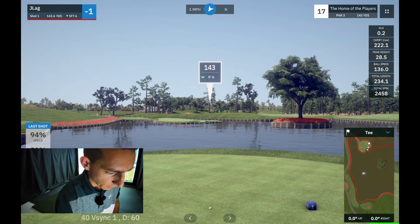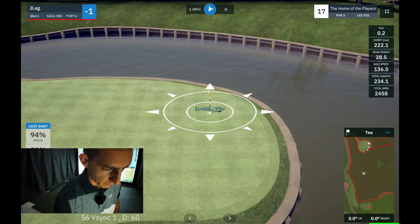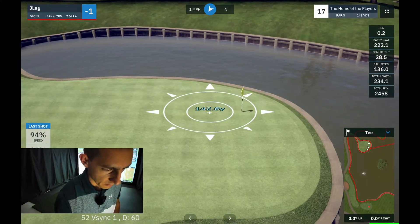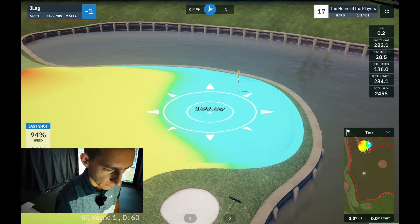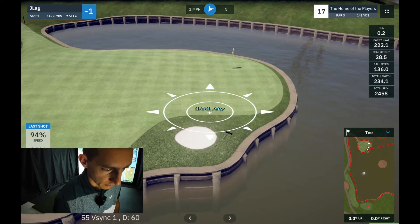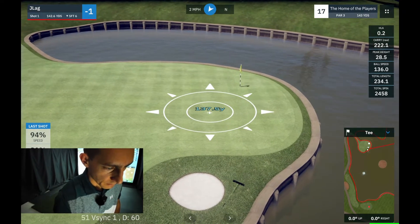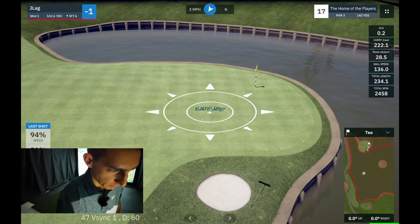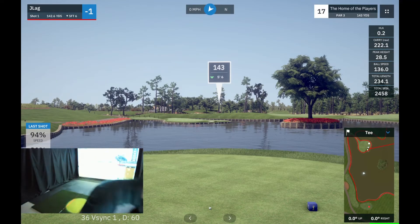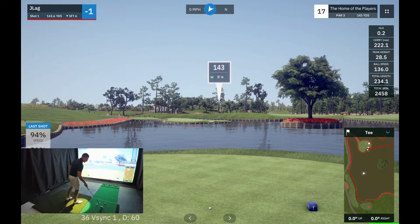This is definitely a make-or-break hole. We have 143 to the pin. I'll bring up the slopes — everything's sloping left to right. I need to land this; I've got a bit of green to work with. As long as I can carry it 132 yards, it should feed up to the hole. I'm going to aim a bit further left — we've got a little bit of wind into us. I'm going to hit a pitching wedge and take a little bit off it, so it's pretty much a standard wedge for me.